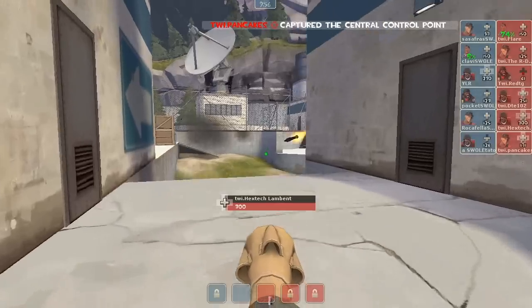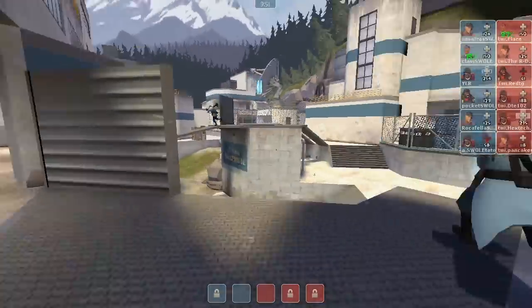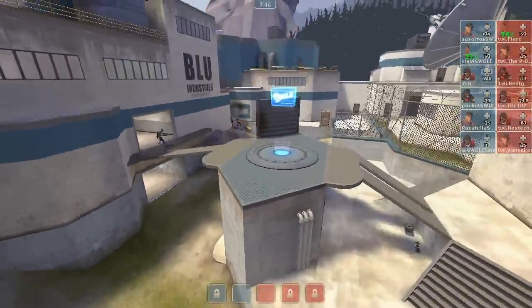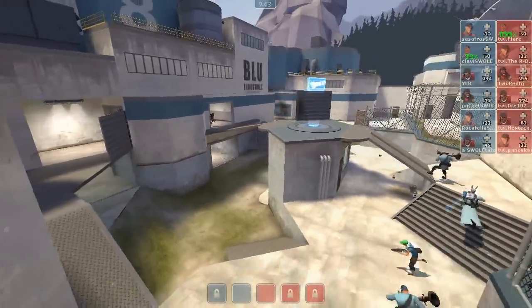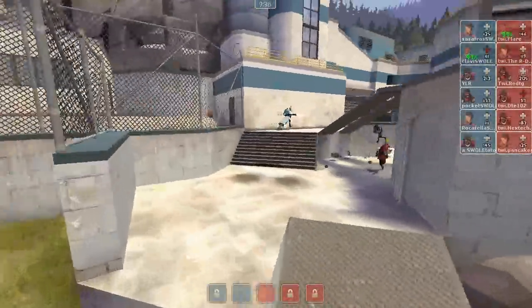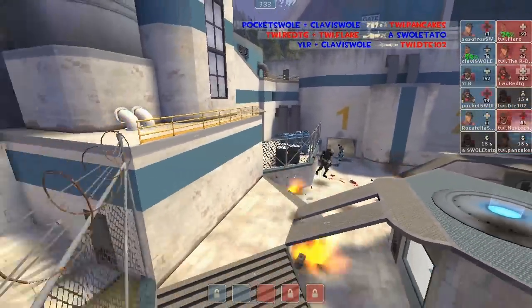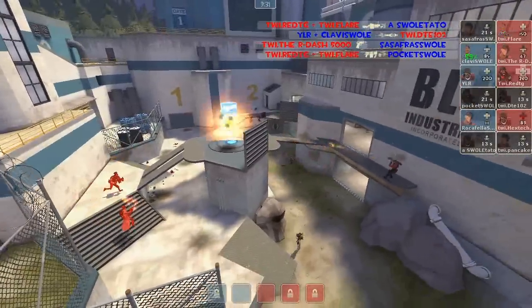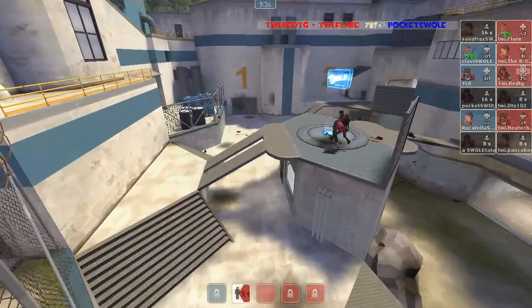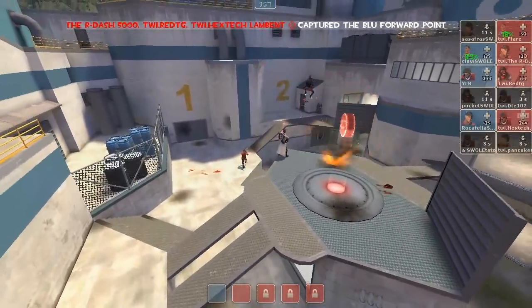Indeed it is — Team Wicked Instinct gets their first cap! We'll see what defensive setup Swole Patrol has going for second point. It is this elevated platform that you have to cap, and you have nice little protection against bombing soldiers. DTE is out, Pancakes gets taken down as well. The uber is already wearing off, but Team Wicked Instinct will be able to cap it.